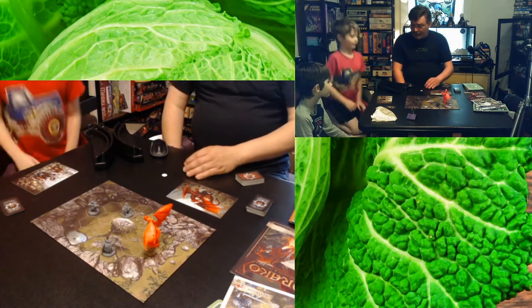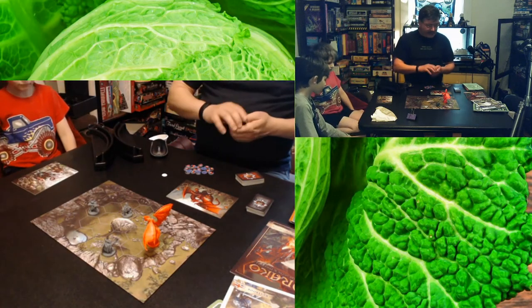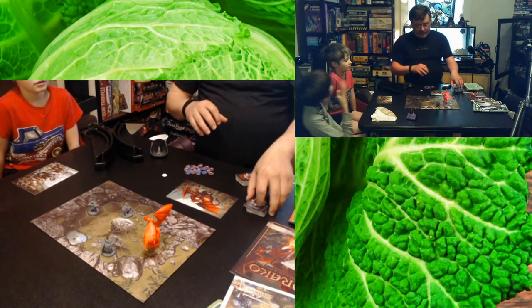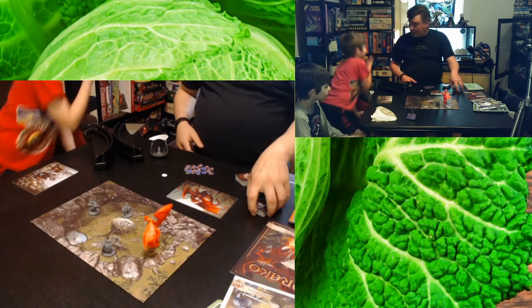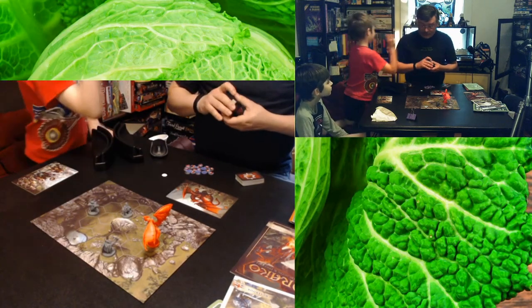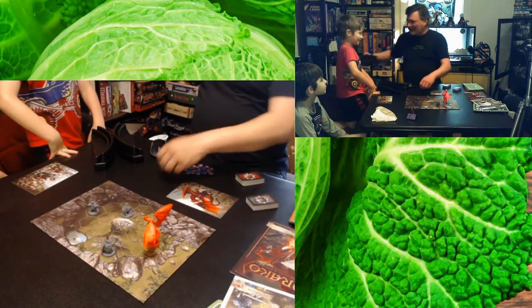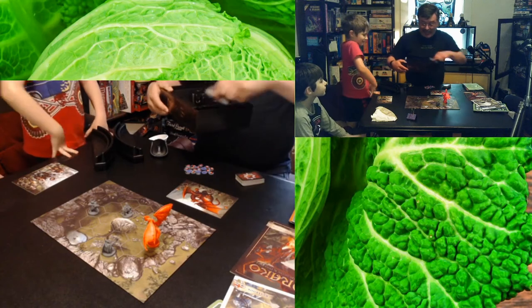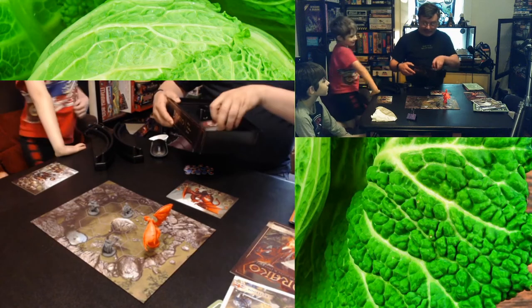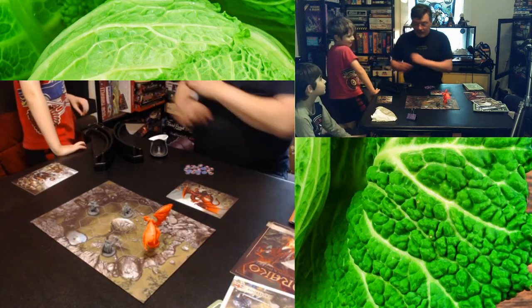How many cabbages does Draco get? Tommy gives it three, Gus gives it two for the trolls version and three for the dragon version. Tallying separately: Dragons and Dwarves gets nine cabbages and Knights and Trolls gets eight cabbages.